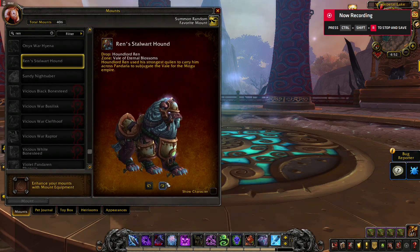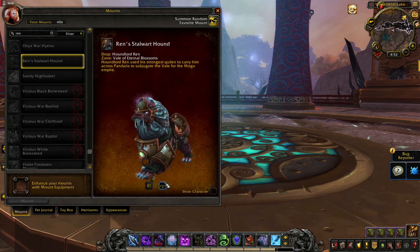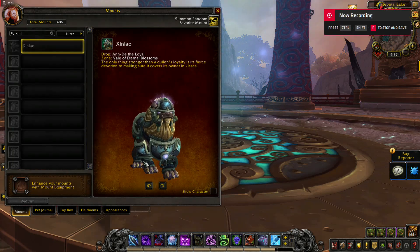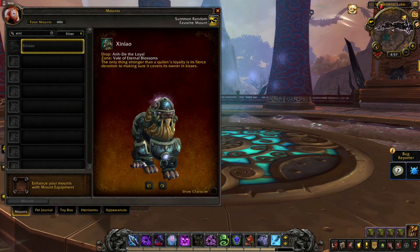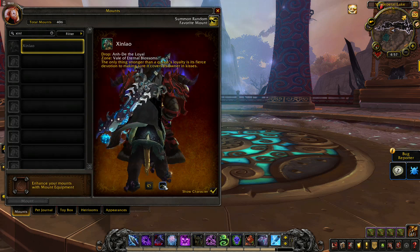Rand Stowward Hound will drop from Hound Lord Rand, a rare enemy in Vale of Eternal Blossoms. Xineval — one more version of this mount model — will drop from Undying Devoted. So far I had not had any of these hounds, and now I have two.